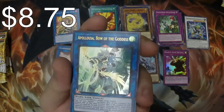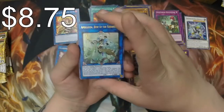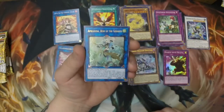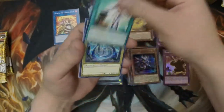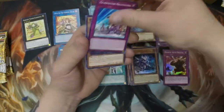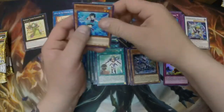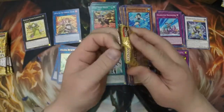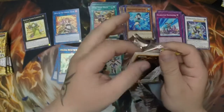Oh nice, Appaloosa Bow of the Goddess — I can't wait for the new alternative art, I think it looks beautiful. This is a gorgeous card. Valkyrie's Embrace, and back to our commons again. This is unbelievable — they're not the highest cards, but still a lot better luck than I normally get. Keep smashing that like button and sending me that good luck.